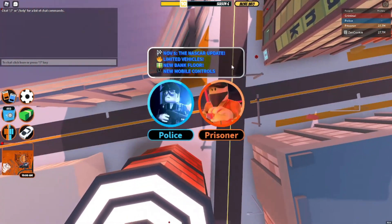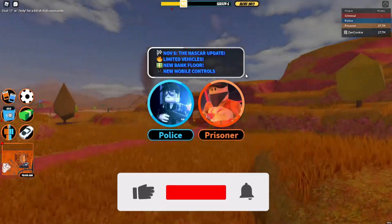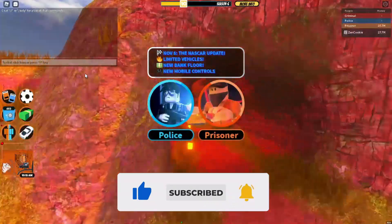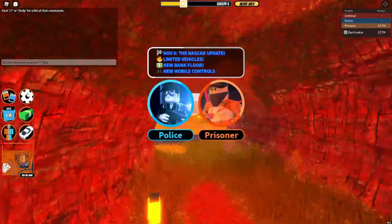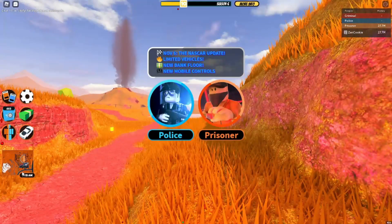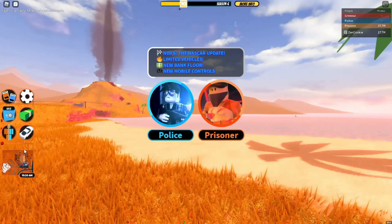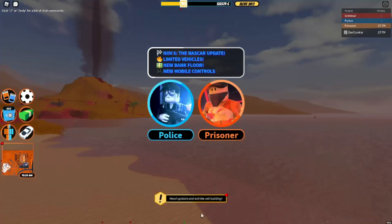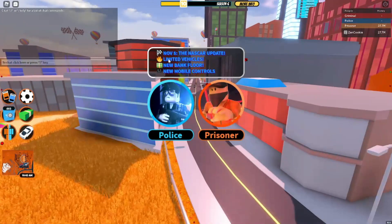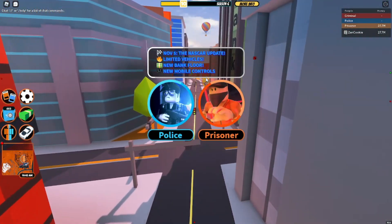Welcome back to another video! The Roblox Jailbreak November update is finally here. The left side of the UI looks so different now — everything looks much bigger, and the time display has moved. The November 5th NASCAR update includes a racetrack, limited-time vehicles, a new bank floor, and new mobile controls.